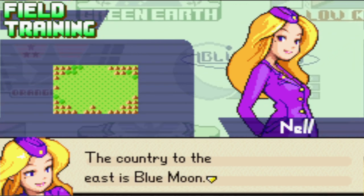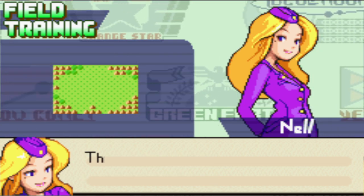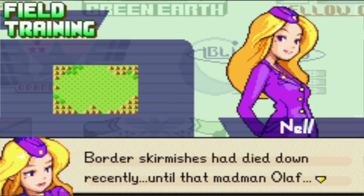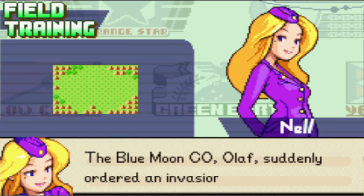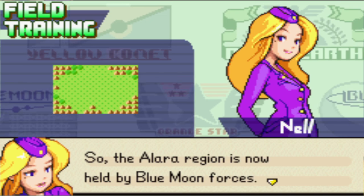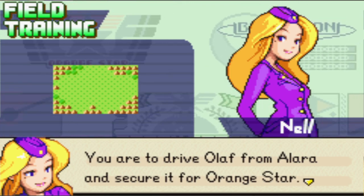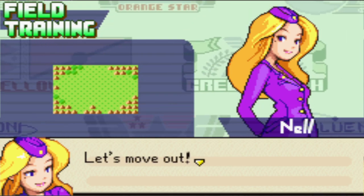Yes, Blue Moon — the quote-unquote bad guy right now. I say right now; we'll get more into that when we get to the campaign. Now, field training serves as something of a primer in case you have or have not played the prior games — which, let's face it, you probably haven't. I still don't understand the need for all of this. Can't we just get to the mission? What, you want me to drive off Olaf? You ask too much. Nah, not really.